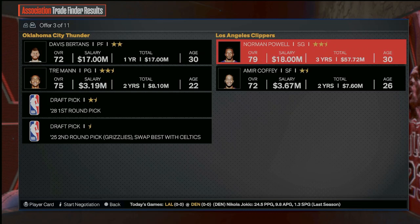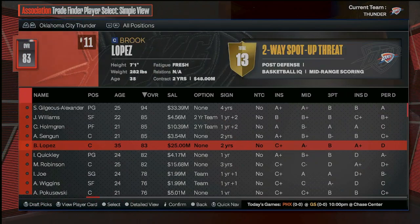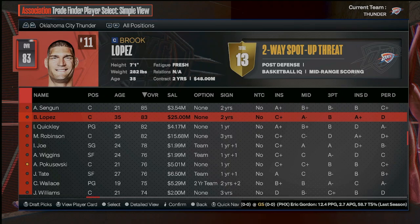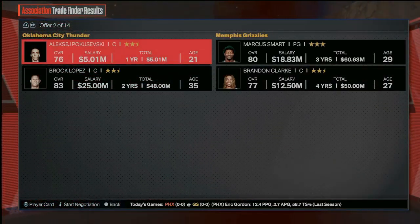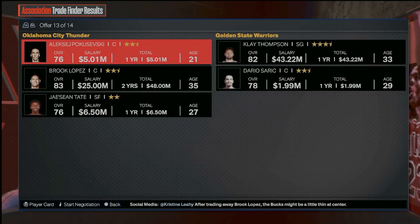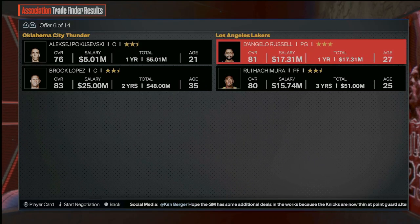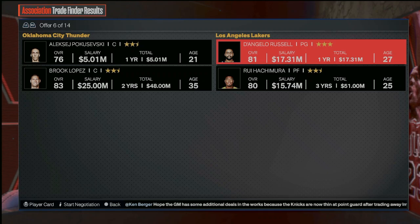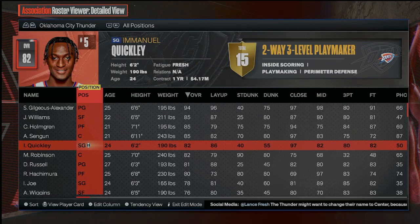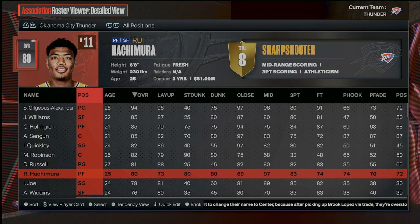Norman Powell wouldn't be bad at the two, but probably not the guy I'm looking for. I think we're going to take this Brook Lopez trade with the idea of flipping Brook Lopez for a better starting two guard. I'm going to do him and Poku and see who we can get, because we have so many young guys on the team we're not going to be able to afford to bring all these guys back. We could go get D'Angelo Russell and Rui Hachimura — not my favorite trade package, but we'll take it. I'm going to move Quick over to the two, he'll start at two guard, and D'Angelo Russell will run the backup one.